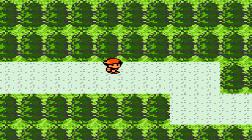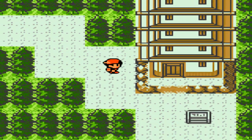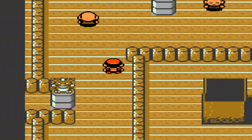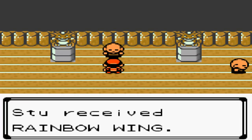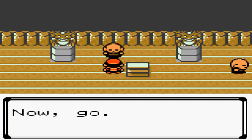What we're gonna do is head to the Tin Tower. We are going to speak with one of the Elders who's back here. So we received the Rainbow Wing from the Elder.